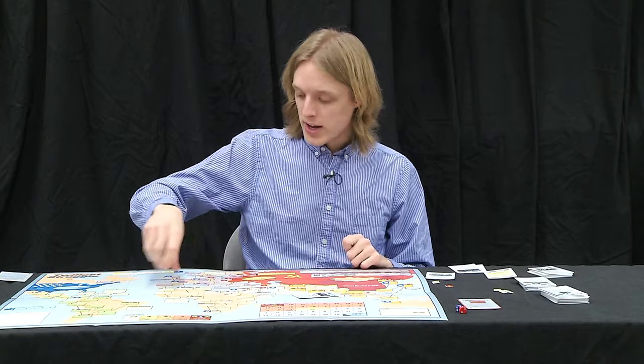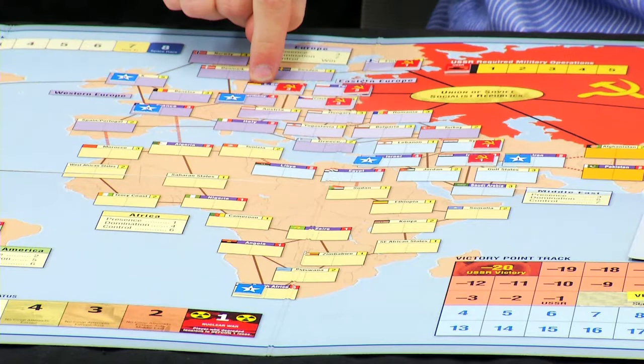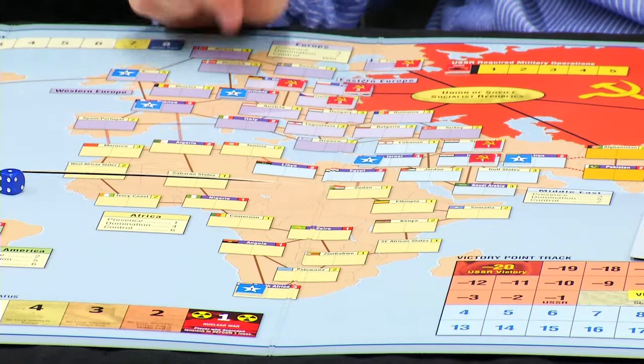The second option is realignment rolls. A realignment roll is a way of taking influence out of an enemy-adjacent country. Let's say West Germany has four US influence and the Soviet Union has three in East Germany — I want them to lose control of West Germany. When you play a card for realignment, you get however many rolls are printed in that number. You add up how many adjacent enemy-controlled countries there are: France has one and East Germany has one, so each player gets a plus-one modifier. If it's adjacent to your enemy superpower, you get a plus one; if the rolling player has more influence in that country, they get a plus one. Both players roll dice with those modifiers. Say the Soviet Union rolled a four and the United States rolled a one with no modifiers — the US has to remove three influence from that country, taking it down to a one, and they lose control of it. This is an important way that control of a region can shift back and forth.